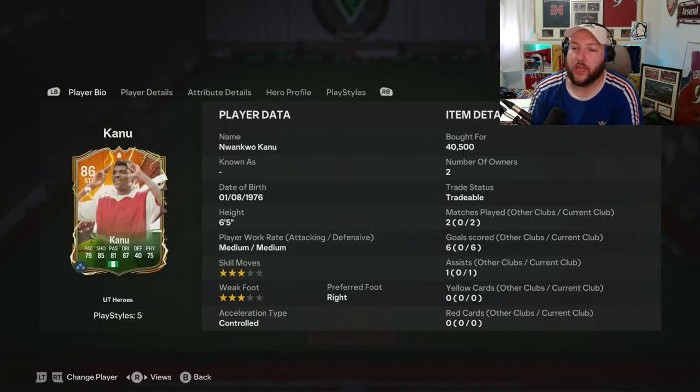We are looking at the brand new hero, Kanu. He is a 6'5", medium, 3-star, accelerate type controlled.